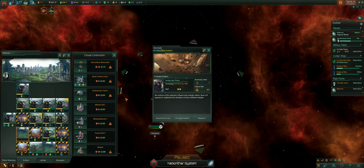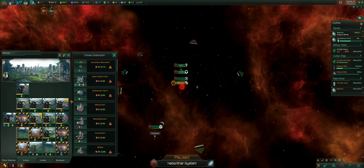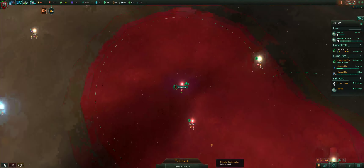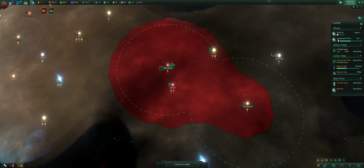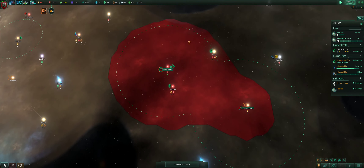Sorry for calling it power — I know it's energy credits. Since I researched one of the mining technologies earlier, this little yellow upgrade arrow means that I can upgrade the mine to give me more minerals. So that's what I'm going to do. It does cost a little bit of minerals though. I think I had enough for now.